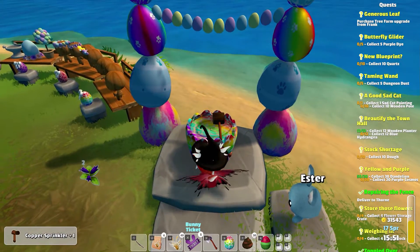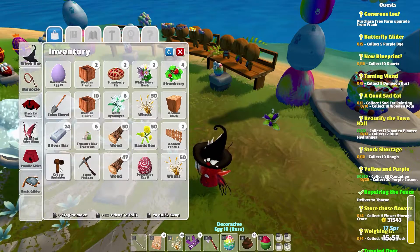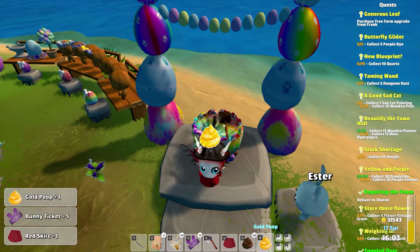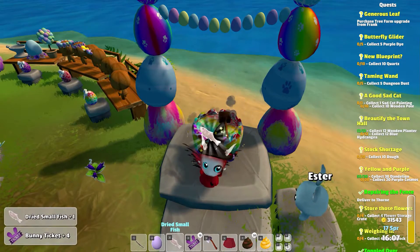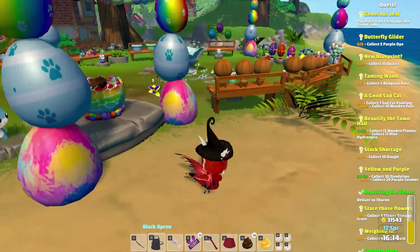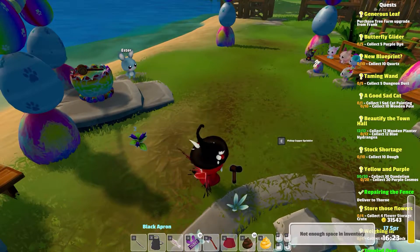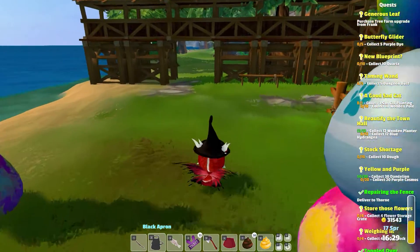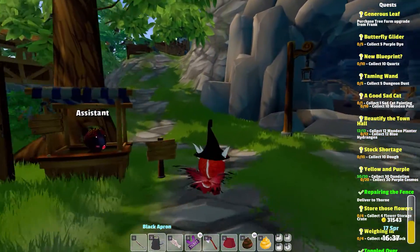Copper sprinkler and bunny tickets — oh man, we definitely need some more space. I'm going to just drop that for the moment, we'll come and get it again. Red skirt and bunny ticket. Golden poop. Let's get these two over here — a small dried fish, a black apron. Those are cool, that's nice stuff, I'm not going to complain. Where else would we have some bunny eggs? I think I want to get that sprinkler, so let's pick up the sprinkler. Let's go talk to the mayor — Frank is the mayor.